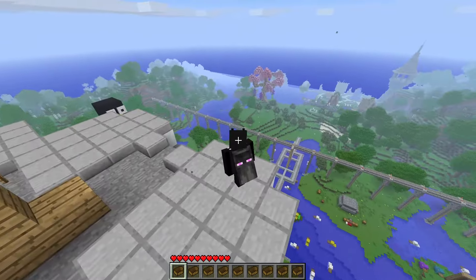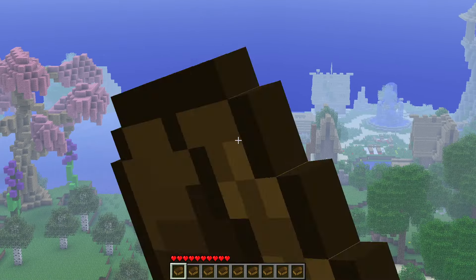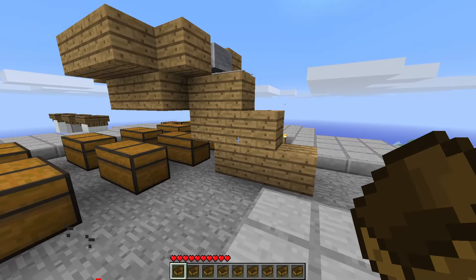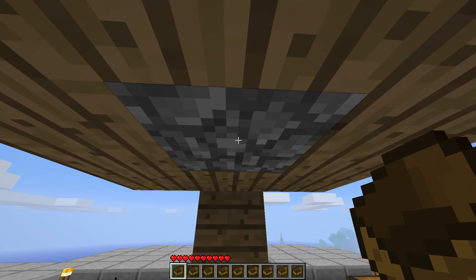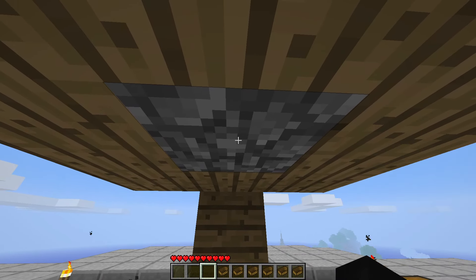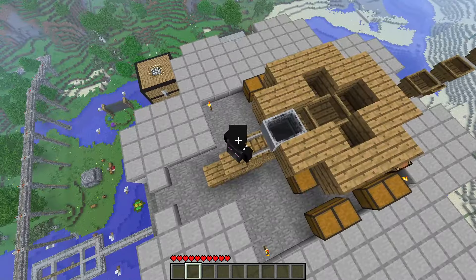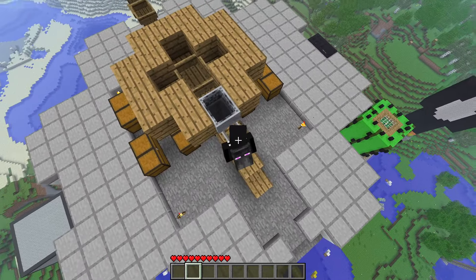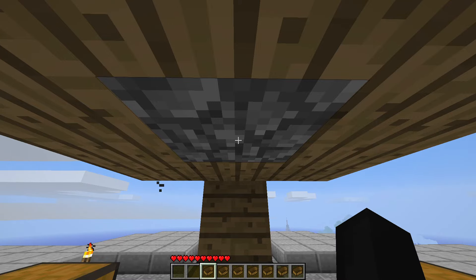It will likely take you some trial and error to figure it out. Earlier when I was messing around with this, I was launching myself all the way in front of my main house, but now I've added a lot more boats just for fun. With boats in your inventory, look at this center block and start right-clicking to place all the boats. They should stack up and look like just one boat — as long as they look like that, they should be good.